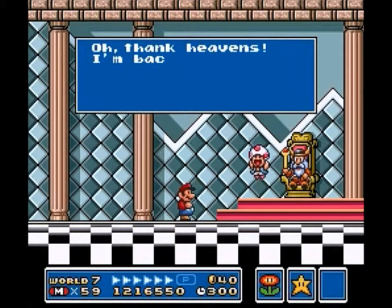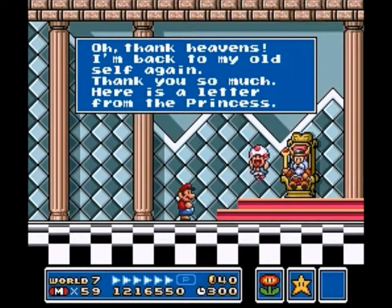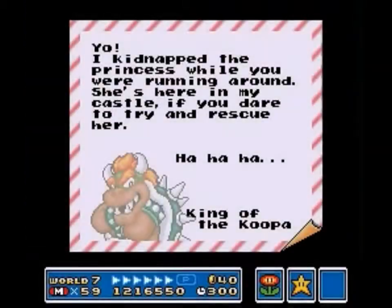Hello, Viking Man. I should mention, in the NES version his beard is brown, so he kind of looks like ZZ Top. Let's see what we get this time. Bowser says: 'I kidnapped the princess while you were running around — she's here in my castle if you dare to try and rescue her. Ha ha ha.' Bowser just made this personal. So in part 9, we're going to be going on to the final world in the game — World 8. See you then.